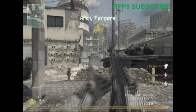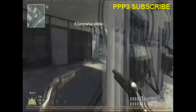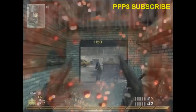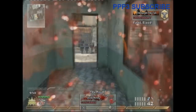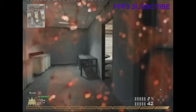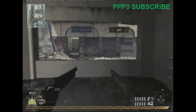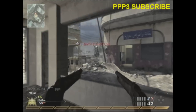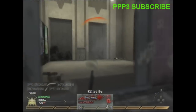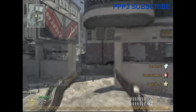My perks are Marathon, Throwing, Stopping Power Throwing, and Steady Aim Throwing. I do hate these guns. I get a nice first blood there — a very nice first blood. Anyway, as I was saying, I really hate these guns simply because — well, I used to love them before the patch.